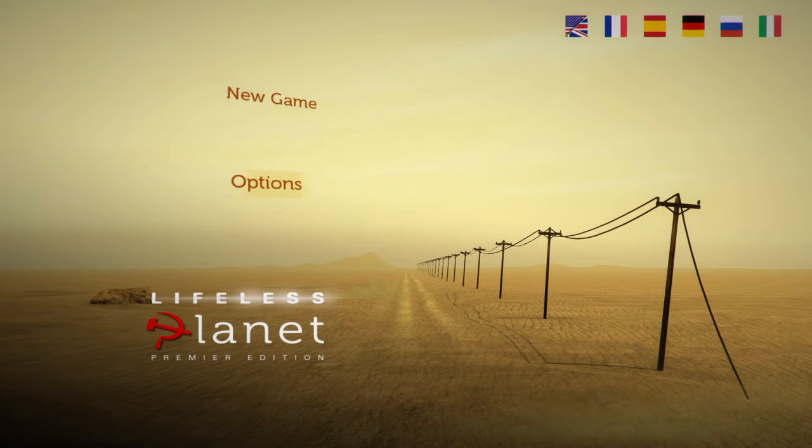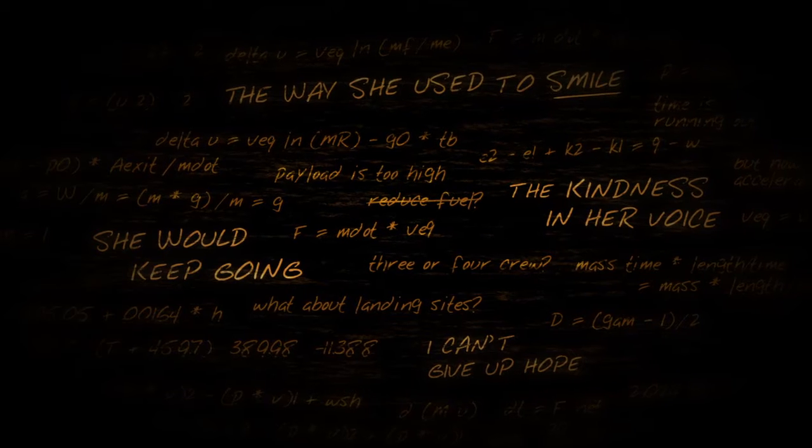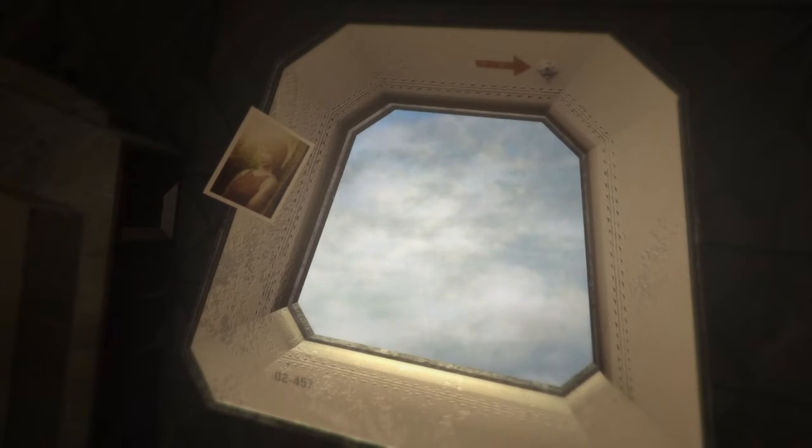Hello everybody, welcome back. Today we are playing Lifeless Planet on PS4. I want to stay with a big interest in space games, so I want to play the space games on offer on the PS4, of which there are not many. I'm going into this game completely blind, have no idea what I'm doing. I took a look in the options — there's no volume options, no subtitles — so I'll try and be quiet over any cutscenes until we get that figured out.